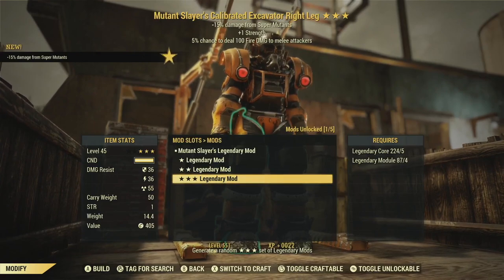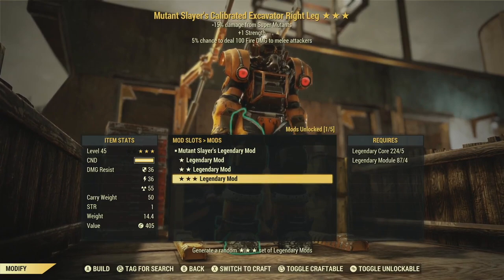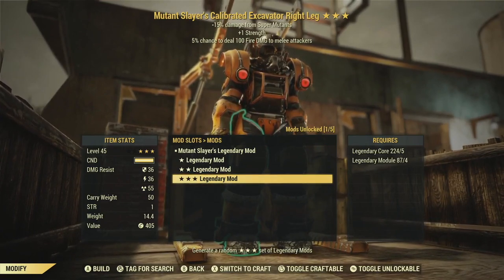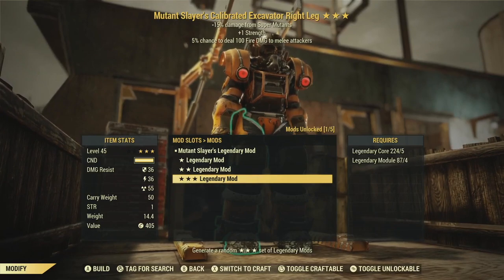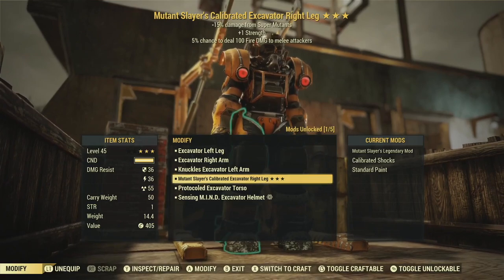Three stars again, and this one is definitely better. We've got the Mutant Slayers effect with extra strength and a chance to deal fire damage to melee attackers. Mutant Slayers is one of the numerous situational effects in the game — on armor I like it better than weapons because I can have a collection of things. If we can just have pieces that reduce damage from a variety of targets by 15% or 30% with a couple of pieces, that can be pretty useful. Adding extra strength boosts carry weight, which is great when I'm trucking lead ore and steel around. A little extra fire damage to melee attackers doesn't hurt either — I think I'm going to stick with this one, at least for now.